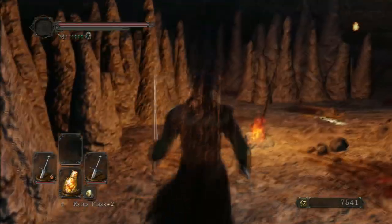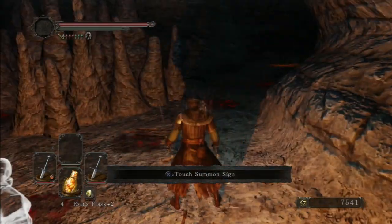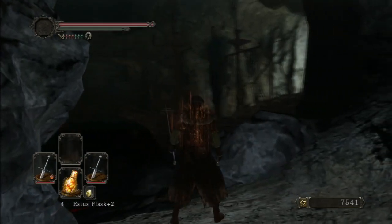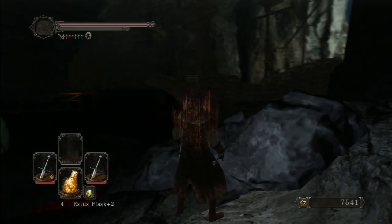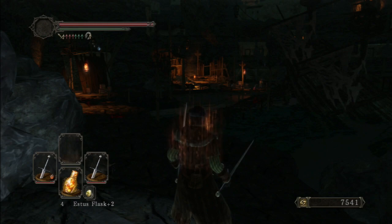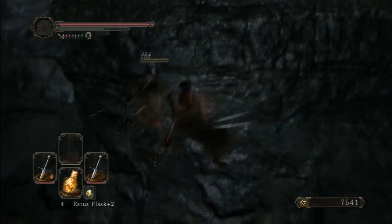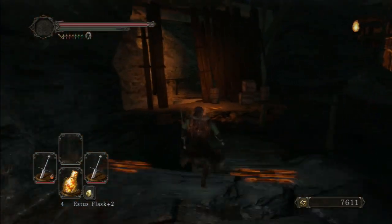Some summon signs here — these will be players. Look at the different people. Oh my god, look at that boat — it's like a pirate ship. No Man's Wharf! That looks like a fire arrow. It's like an underground shanty — a pirate cove. I really like that.